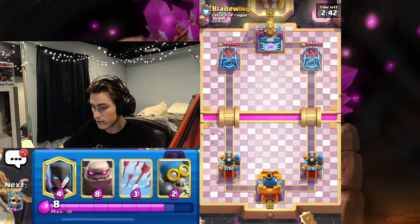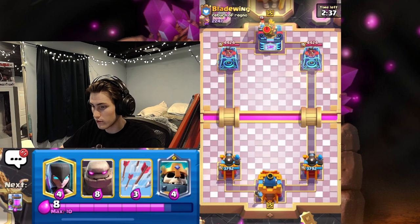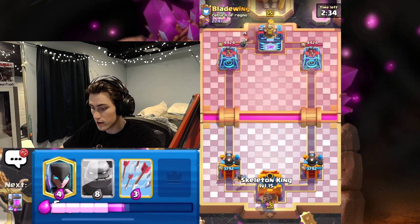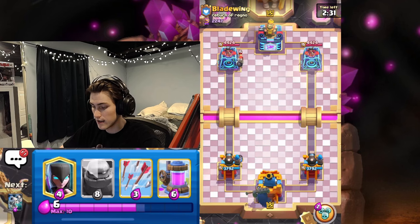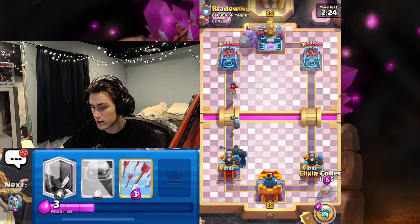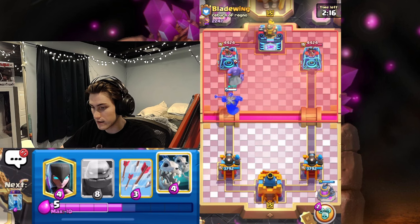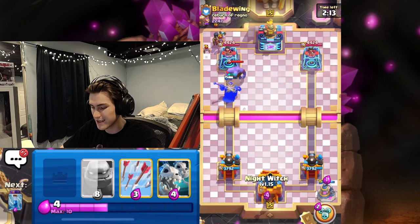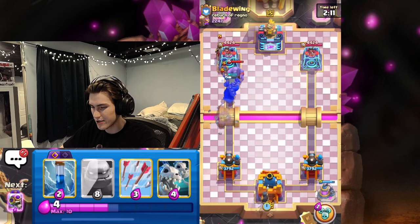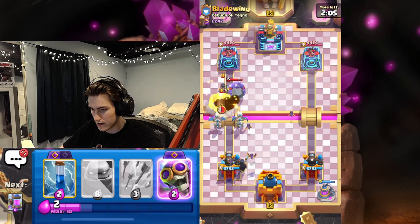Bats first, we're going to zap those. I'm going to get my Bomber Evo. Got both of our Evos cycled. He goes Bomber as well. I'm going to go Skeleton King in the back just to cycle. He goes Bowler - it's probably going to be Graveyard. So I'm going to go Elixir Collector. He probably will go Graveyard on my pump. And he doesn't. He goes Nightwish. This is definitely Nightwish Giant Graveyard. We're going to get our Skeleton Dragons now for those bats.